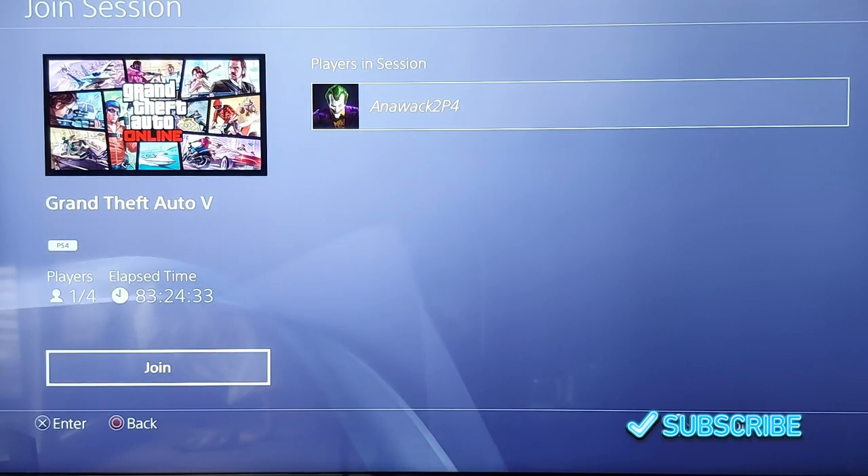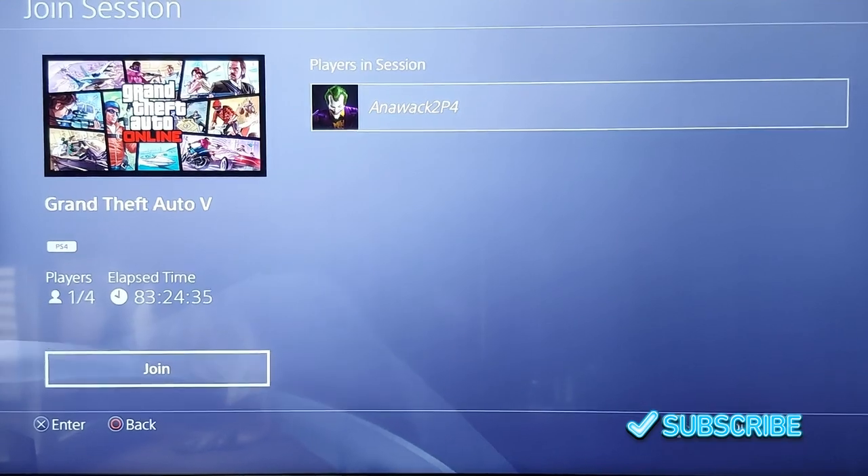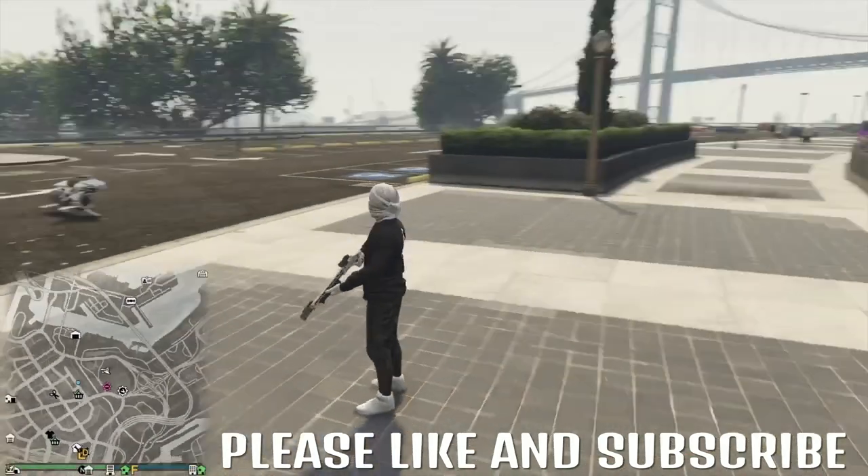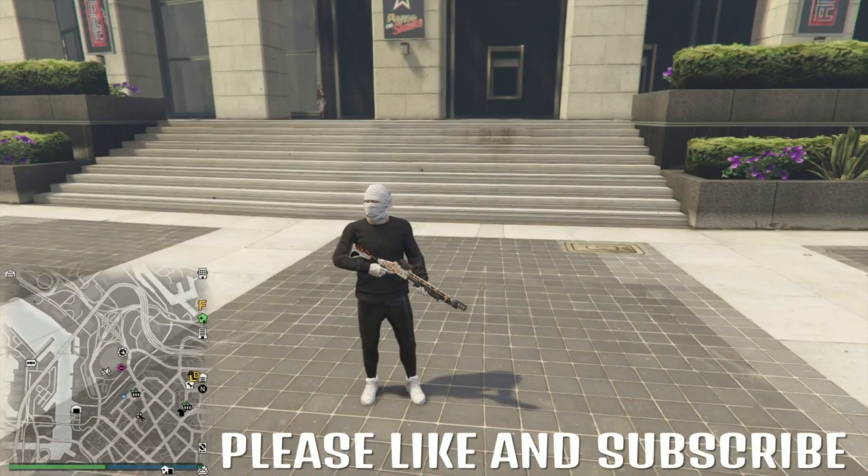From here you just go ahead and join them and that's it. Now, depending on the glitch that you're doing is whether you accept the first alert, decline the second, or accept both of them.